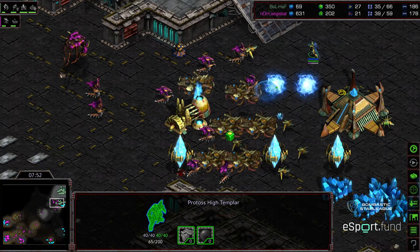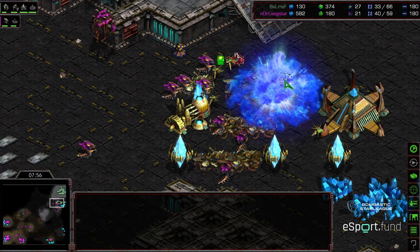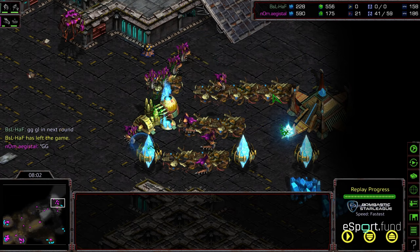There's still no Psi Storm. That's GG. Yeah, Hydralisks get in — there just weren't enough Zealots. GG. So with the Hydralisk bust on the follow-up, Hoff falters and Agistil will advance to the round of four. Too many Hydras.